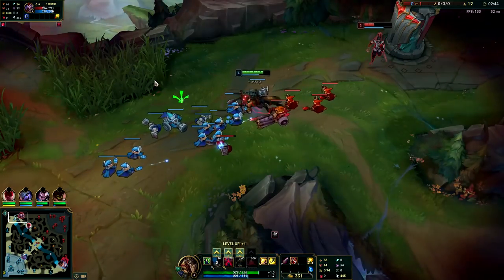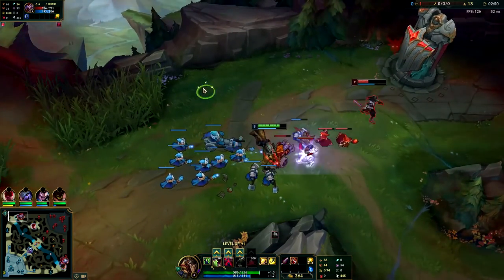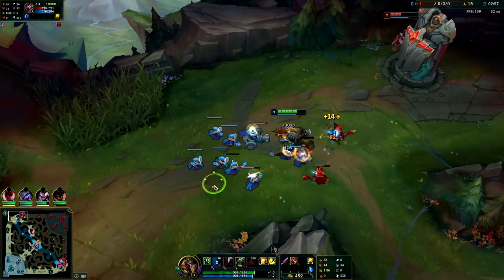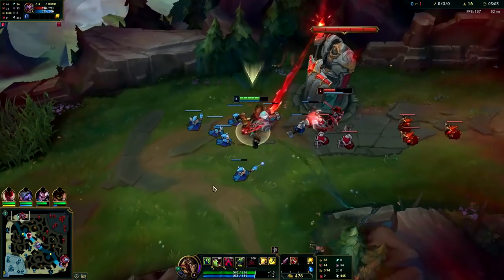Very very strong - Shaco goes down in CS. Whenever he steps up I'll hit him with my Q, and if he gives up wave priority then I'll just use my Q on the minions like that - easy last hits. Make sure you hold it all the way through, if you don't hold it it will cost you mana. By not wasting your mana on your Q for minions you'll have a really big advantage in lane.